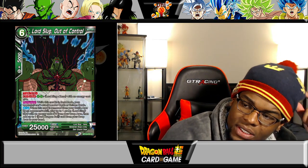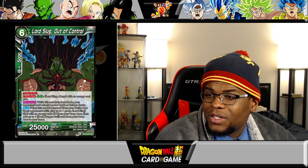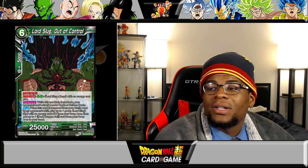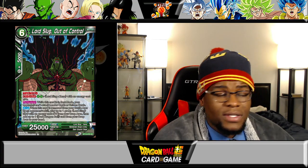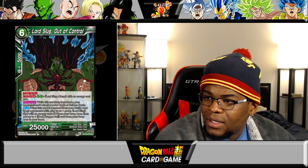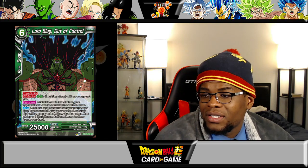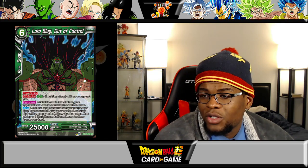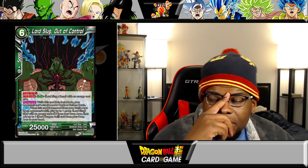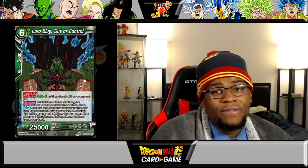Now you've got Lord Slug Out of Control — triple strike, ex evolve for two green on a Lord Slug Xeno with energy cost of four. Permanent: this card may attack cards in rest mode; while this card is in rest mode your opponent cannot attack leader cards or unison cards — this is huge. When this card is removed from your battle area by an opponent's skill, select one green Lord Slug card with an energy cost of three from your drop area and add up to one Dark Dragon Ball from your drop area to your hand — very Majin Buu-esque. You put down the three drop, get the ball back to your hand, and then restart the chain. I very much like this card.